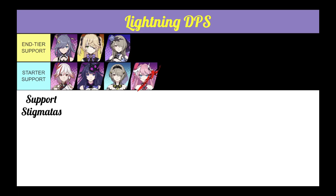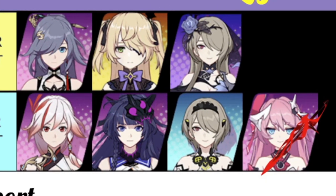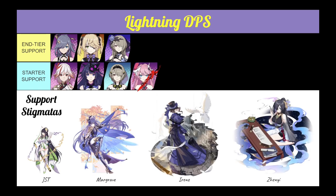For Lightning Support, it's pretty similar to the rest — start off with Phoenix and Blood Dance, and end off with Azur Empyrie, Fischel, and Fallen Rosemary. Lightning Support Stigmatas are also similar: GST to start off, then build towards the Margrave Set, Irene Adler Set, and Journey Set.